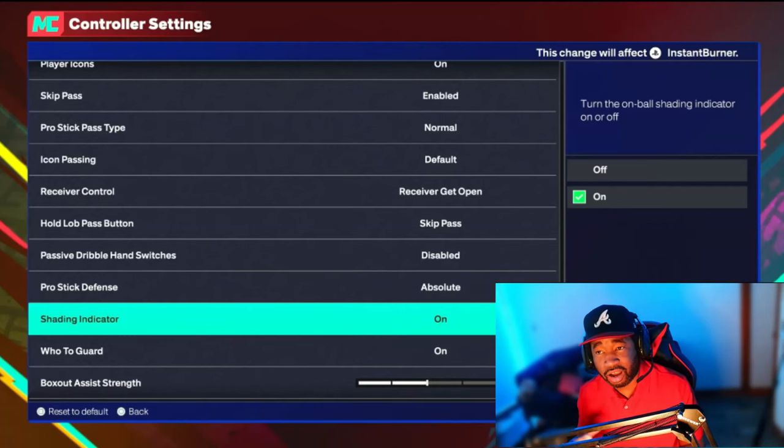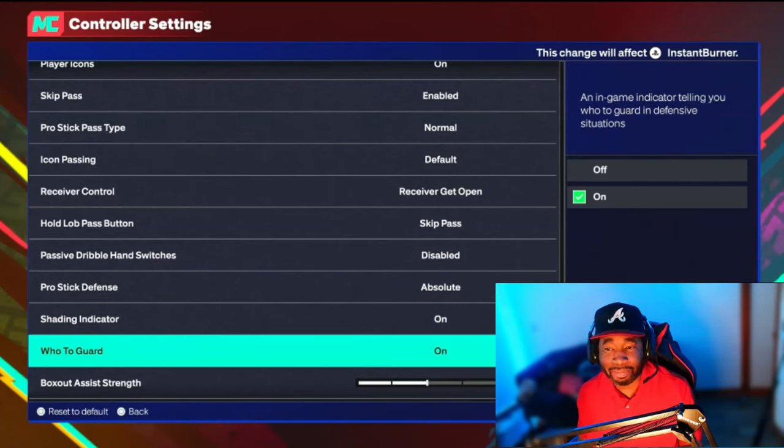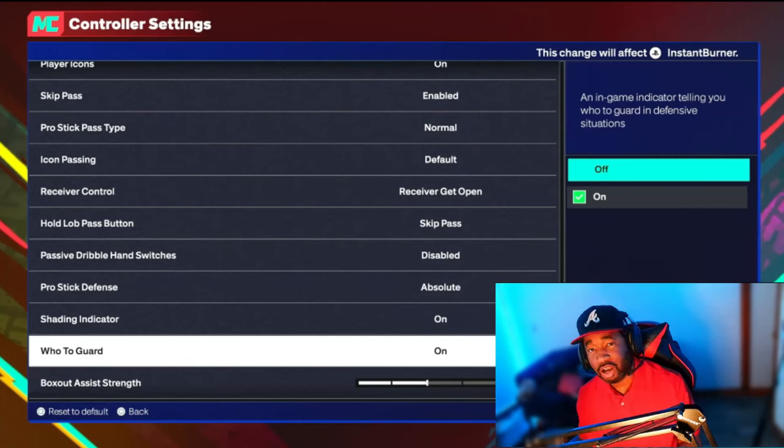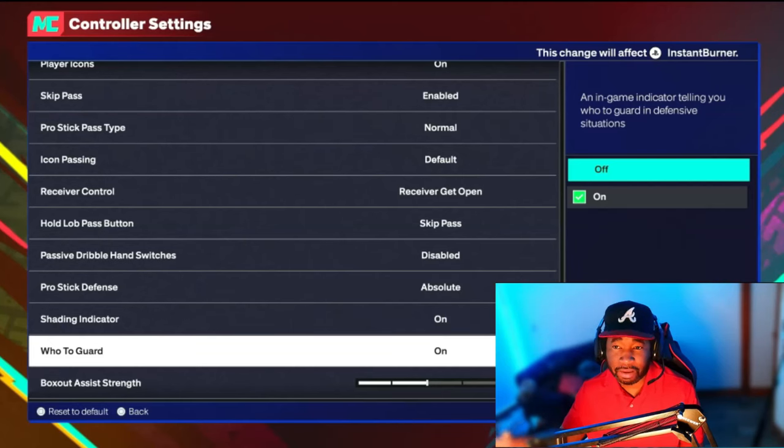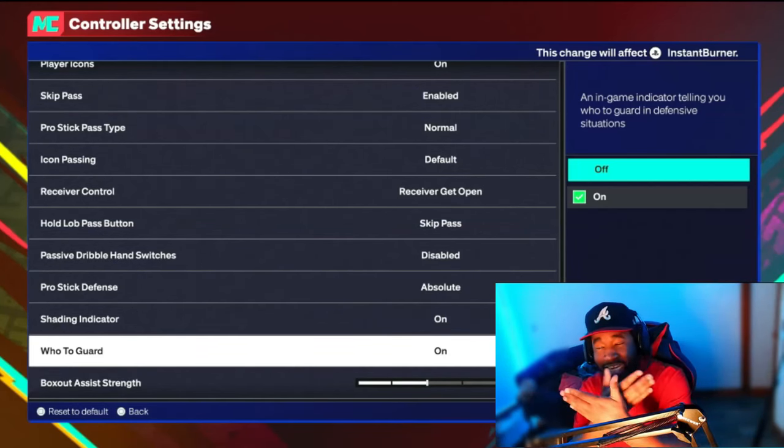Shading Indicators are just a shader under your player to show how you're defending someone — not a big deal. Who to Guard is personal preference. A lot of people turn this off because they feel they don't get dragged as much when switching on defense. I keep mine on so I know who I'm guarding. To switch who you're guarding: press R1 on PlayStation or RB on Xbox, then when your icons come up press the icon of the player you want to guard — for example, press R1 then Circle to switch to the two guard.